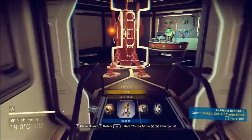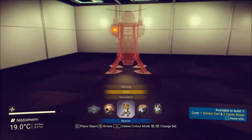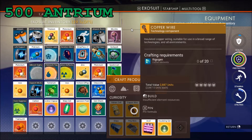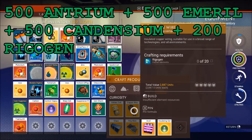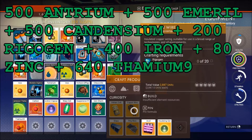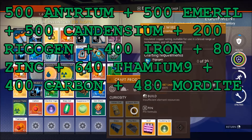Anyway, let's sort out the actual total of materials we need for this investment project. By my calculations our shopping list is: 500 Antrium to make the voltaic cells and circuit boards, 500 Emeril, 500 Candensium for the non-ferrous plates, 200 Rigogen for the copper wires, 400 iron and 80 zinc for the hydroponics trays, 640 Thamium to plant the Mordite, 400 carbon also used to plant the Mordite, and 480 Mordite to plant the Mordite — carrion roots that we need to put down.